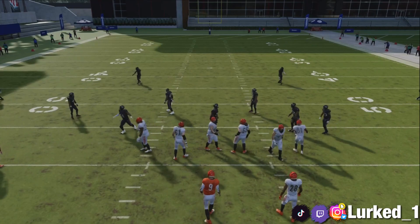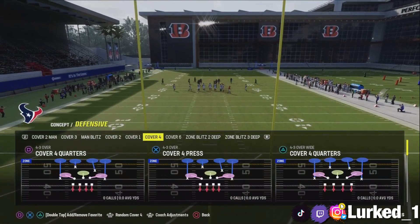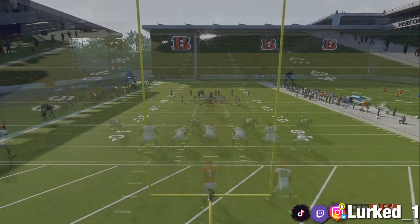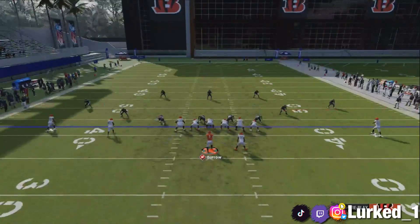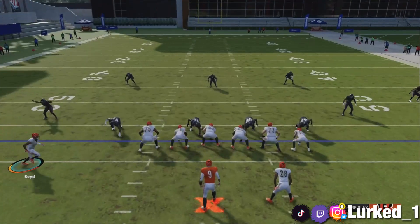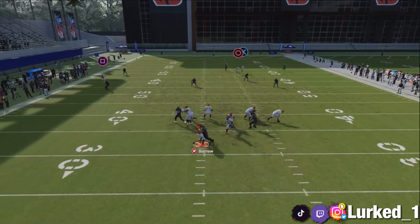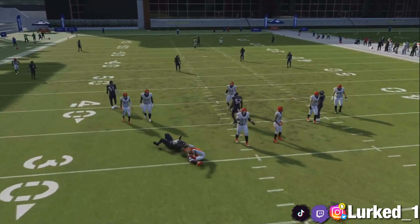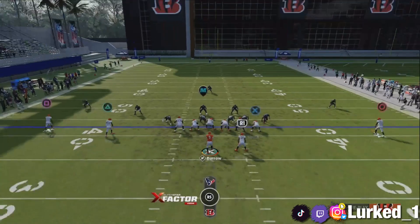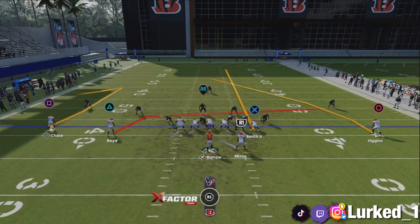Moving on, showing y'all how to beat Cover 3 for a one-play touchdown. We are gonna be utilizing the same play working against a standard Cover 3. With this play you want to put X on a streak, put square on a combat route, and what I like to do is motion the triangle receiver out just about here so I can get an extra blocker, because with Cover 3 it does take a little bit more time.